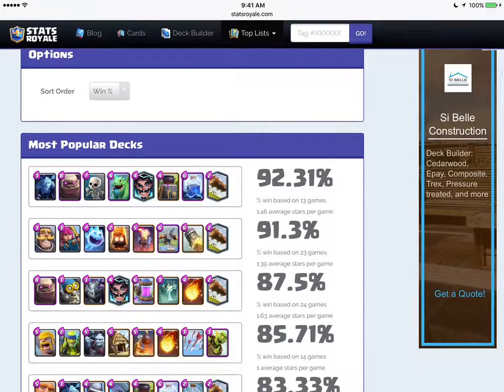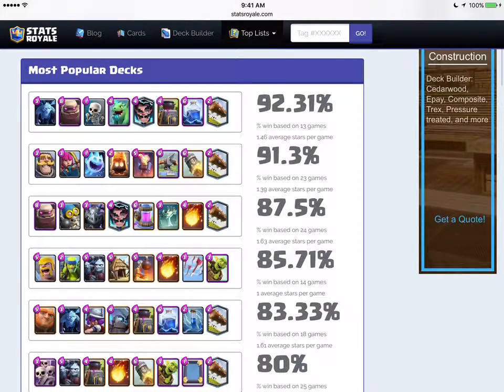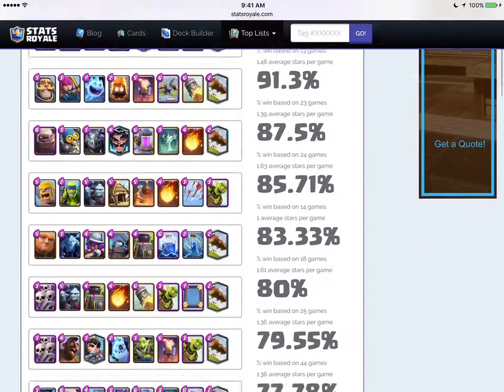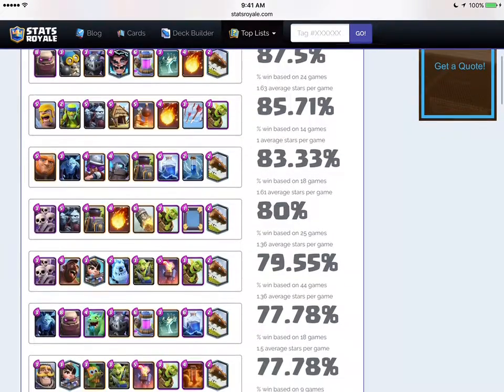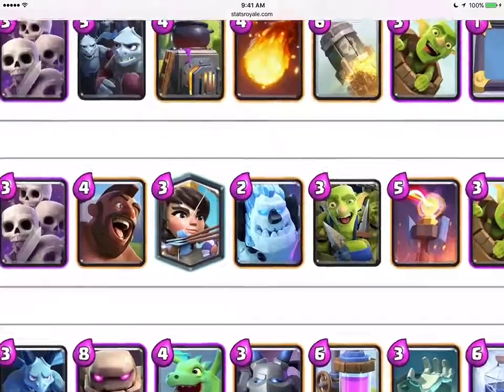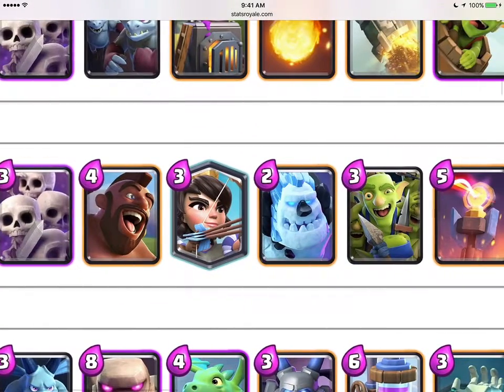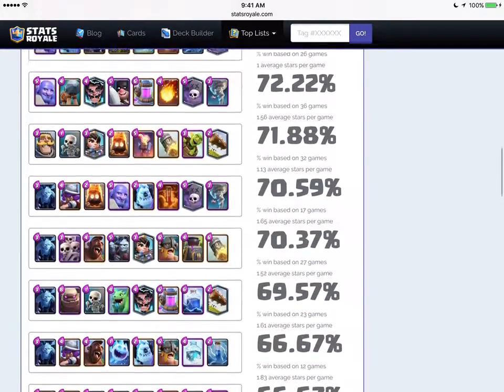Look at that — there's an expo deck, random deck down here that has a bunch of buildings and spells. Musketeer deck with 79.55% win rate. This deck is the one I use right here — skeleton army, princess, golem. I use that sometimes, along with the other deck you guys saw.